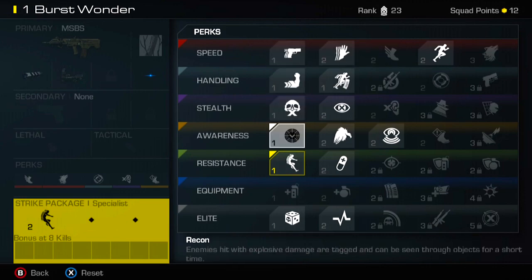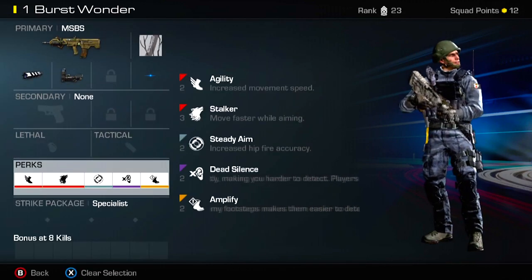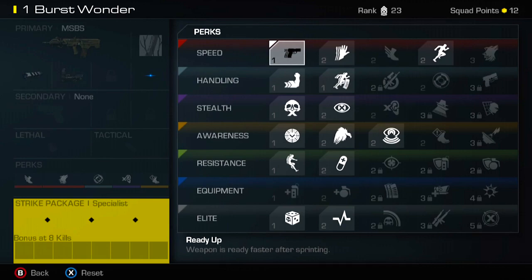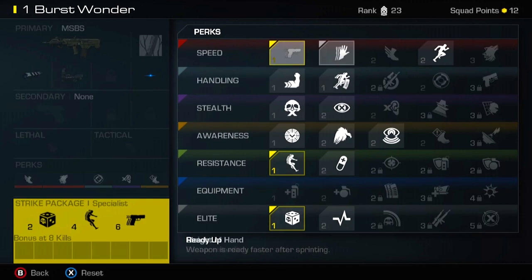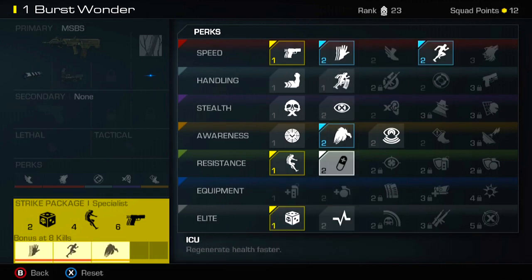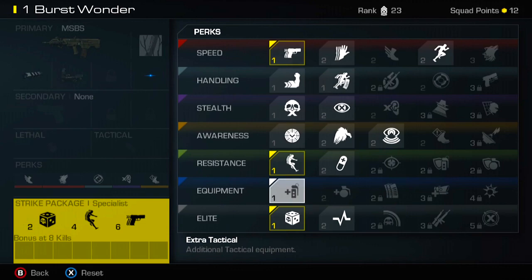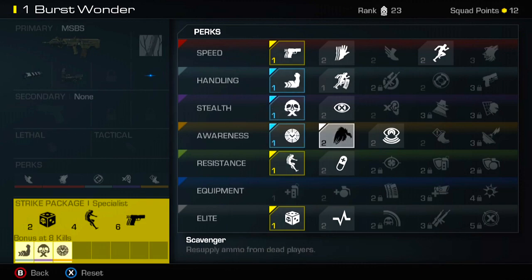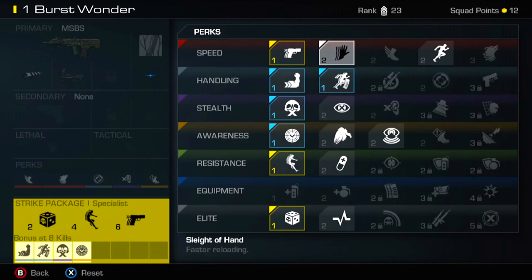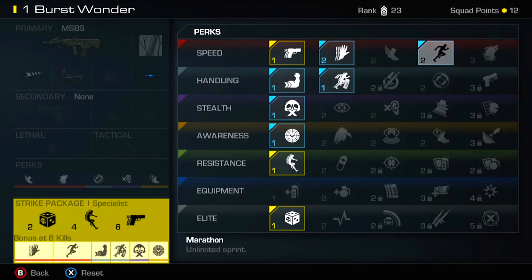My recommendation is to use the two and three-point perks within your actual base perks, and get some decent one-point perks in your Specialist strike package — maybe Gambler, which gives you a random perk, or Resilience, which is actually a good one, and Ready Up. That way you get your Specialist bonus at eight kills. And since you have eight perk-point values, you could give yourself Strong Arm, Takedown, Recon, On the Go, Sleight of Hand, and Marathon — six perks at eight kills instead of just four.